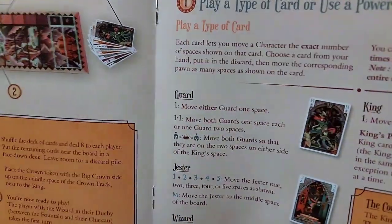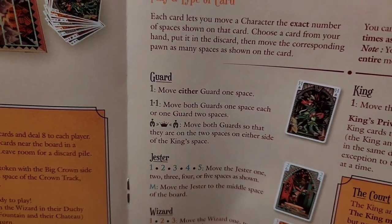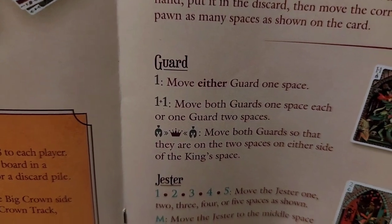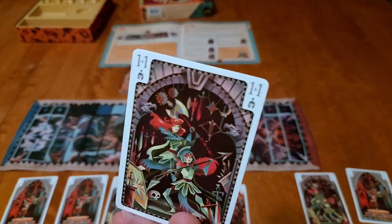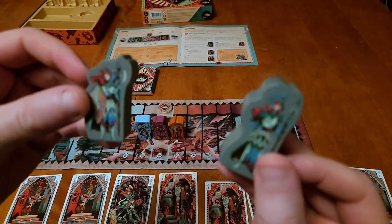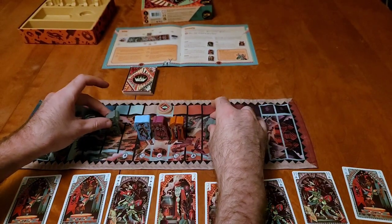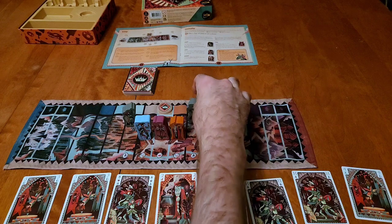There are different types of cards. Type one is the guard card: if the card has a one, you can move either guard one space. If the card has a one-plus-one, you can move both guards one space each, or one guard two spaces. If you have a card with the helmet-crown-helmet symbol, you move both guards to the spaces on either side of the king's space. Essentially, you can move either of the guards one space each in any direction, or one guard two spaces in any direction.